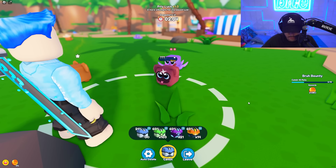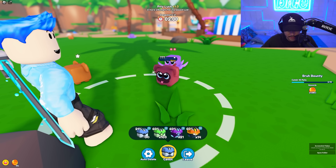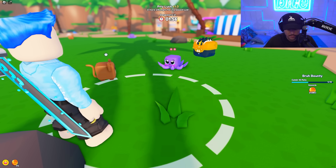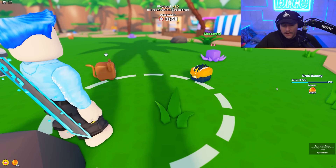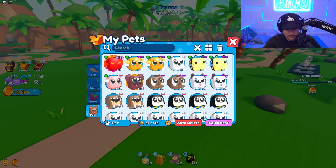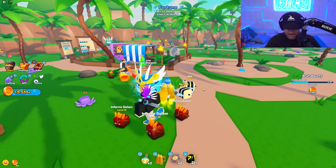Oh my God, there it is! I just found a shiny — it's a super rare chance right now, let's do it! Shiny monkey — we caught it! We just got our first shiny. It's literally like a timed event, you'll find them and there they are. Their stats are going to be increased by two, they can have one more charm, and they're just super rare. That is the shiny!